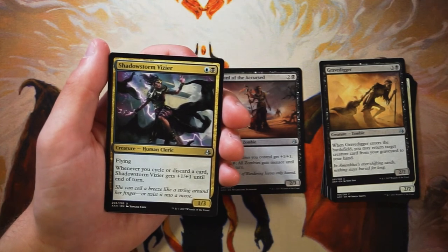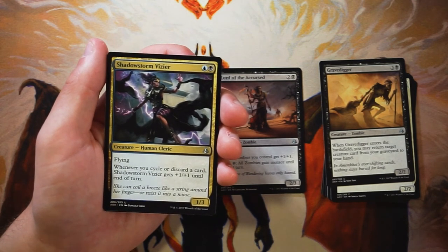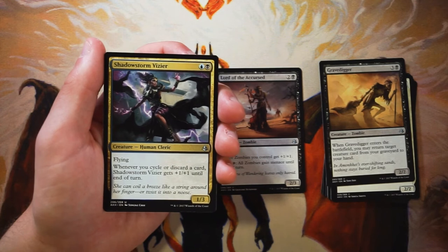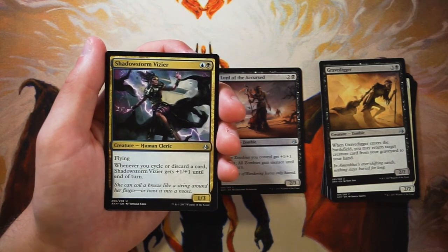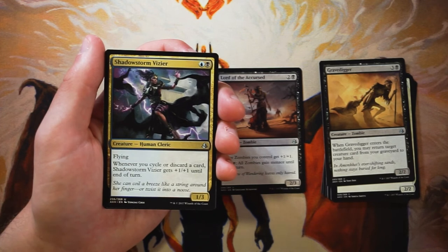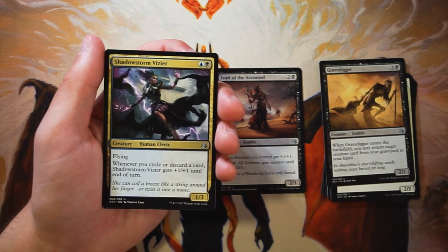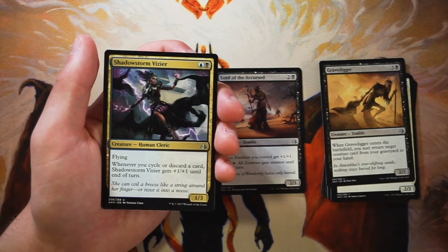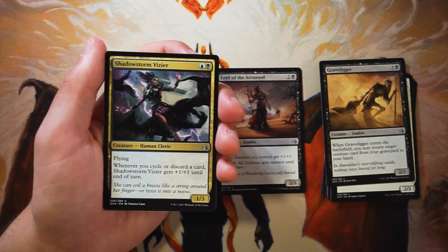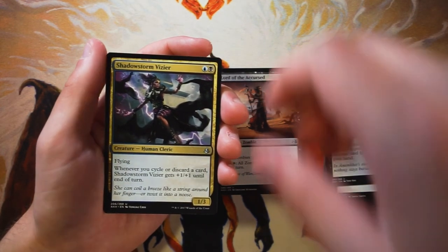Shadow Storm Vizier is a 1/3 for a blue and a black with flying. Whenever you cycle or discard a card, it gets +1/+1 until end of turn. This is a very good card — cycling and discarding are both very important in this set, so getting a buff on an early game creature that also has flying is great. However, considering what's in the rest of the pack, I would go for the Lord of the Accursed because that's such a good flagship card for the zombies deck. It also leaves you more open in terms of colors — it's only a black creature whereas the Vizier is blue-black, and it's a tribal card.